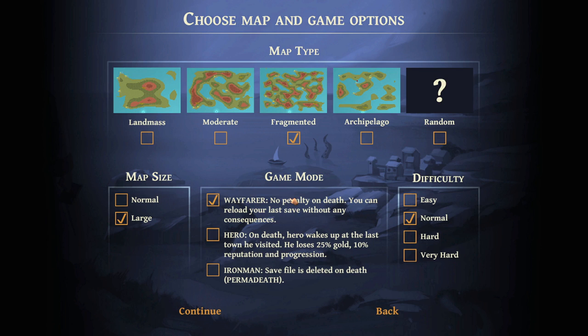The game also has modes now that you can select from. You can get rid of permadeath entirely with no consequences for dying - you just reload from your last save. There's also Hero Mode, which means that when you die, you wake up in the last town you went to, lose a fat chunk of gold and reputation and progression. Or you can go back to the classic Iron Man mode it originally came out with in early access. I do think this is good - it increases accessibility and opens the game up to far more players. There are also difficulty controls, which I don't think existed last time. You can play on easy just to experience the game, or throw it up to very hard. For right now, we'll play on Hero Mode because that sounds like a good time.